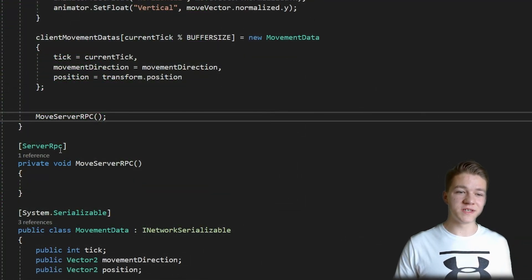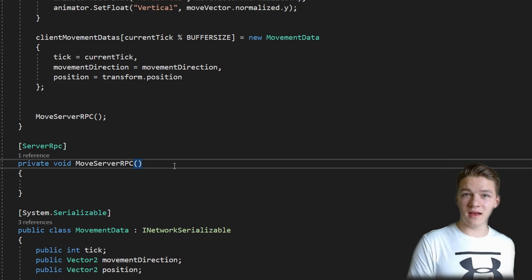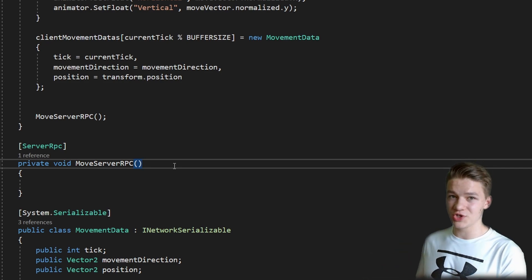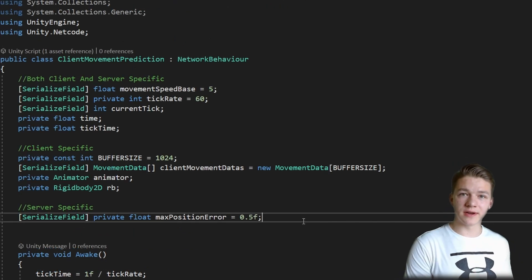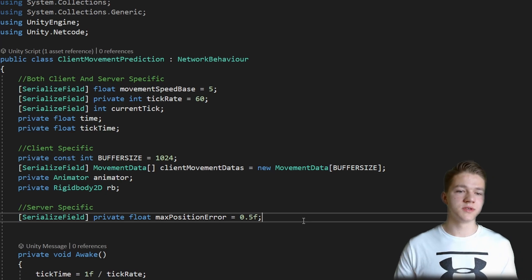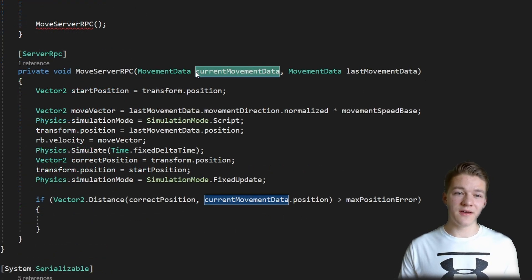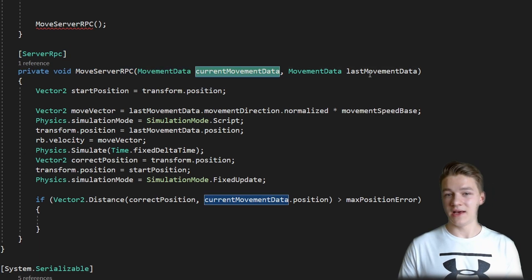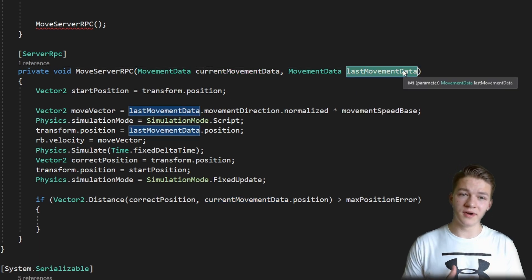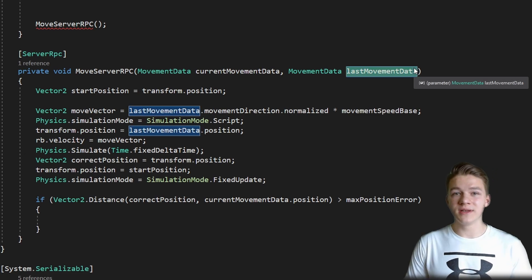Let's now take a look at the MoveServerRPC function where we are going to receive the movement data, simulate the movement of the user based on the last movement data, and decide if the new movement data's position is correct or not. So that the server can actually check if the position is correct or incorrect, we will need to add some kind of threshold, so I've just added a variable for the maximum position error. In the MoveServerRPC function I have added a parameter for the current movement data from which we will be comparing the position, and we have the last movement data which is just one tick older, so from this we will be getting the inputs and simulating the position.